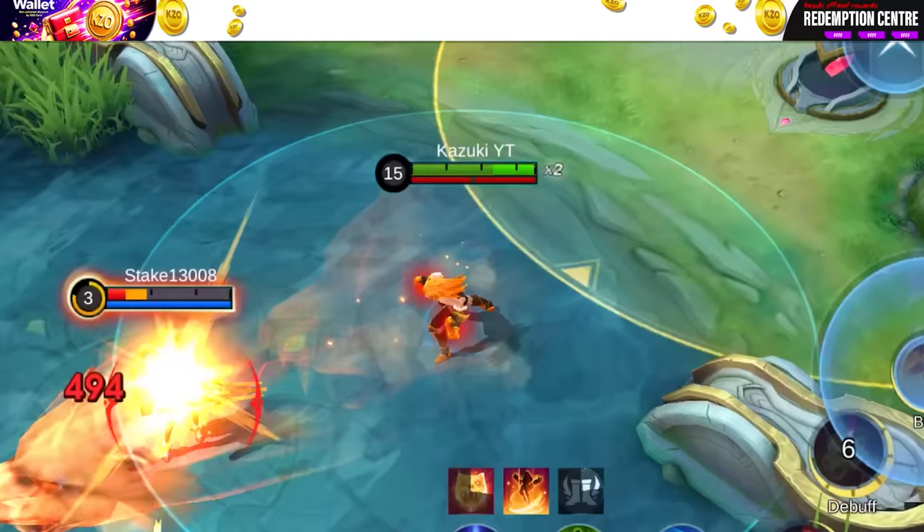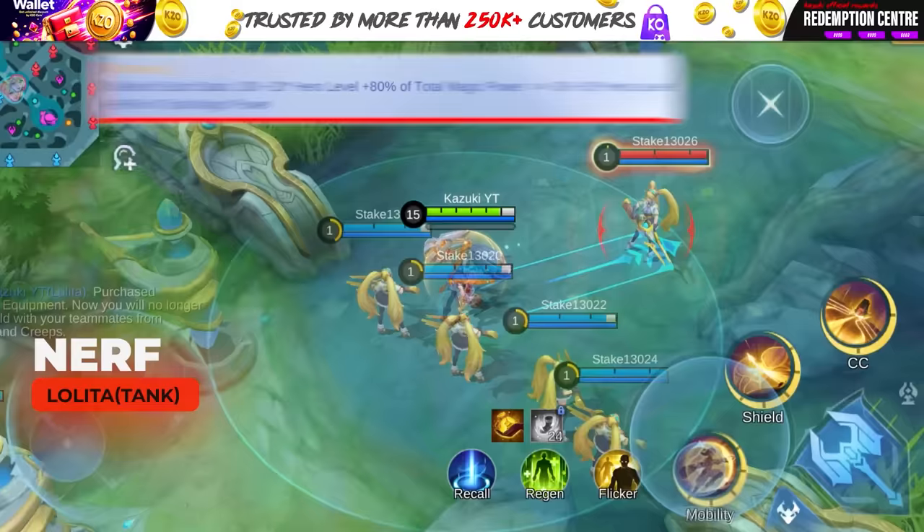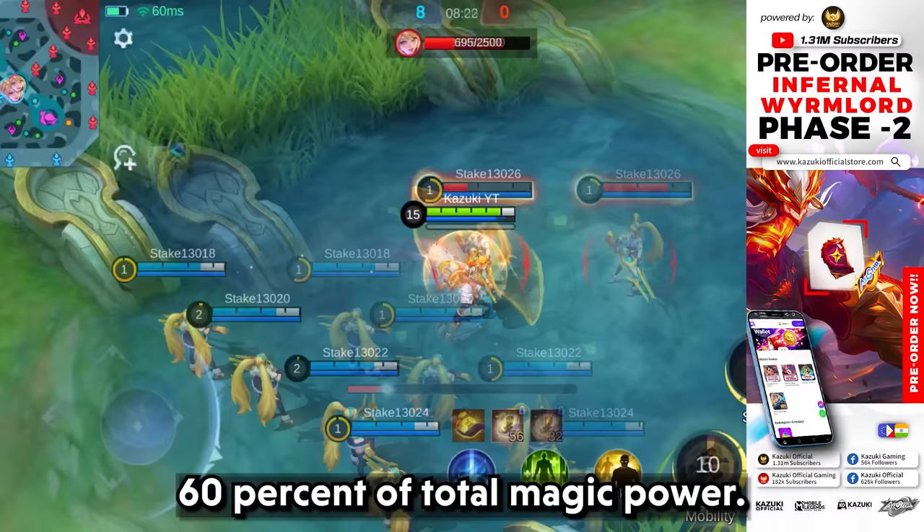Lolita also sees a nerf in her passive shield strength. The shield of each stake is now 80 plus 16 per hero level plus 60% of total magic power, down from 100 plus 20 per hero level plus 80%. Let's move on to Battlefield adjustments.